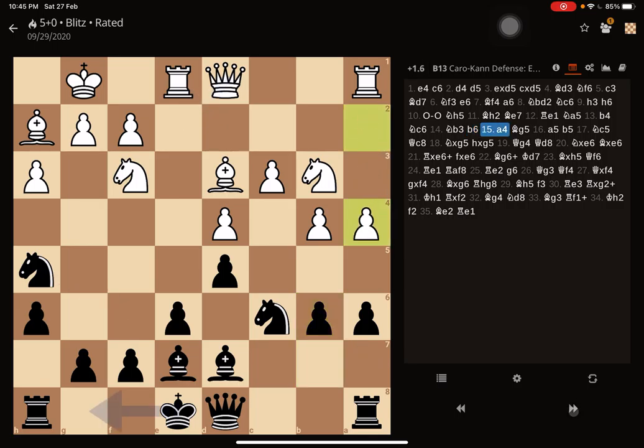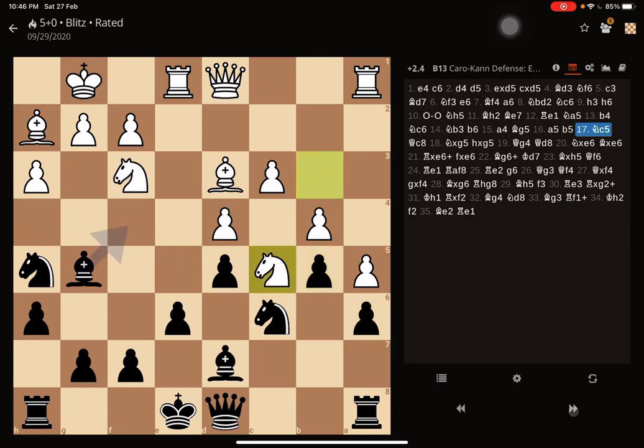Opponent goes for A4, trying to maybe kick my Knight or break open the B or A files. I went with Bishop G5, trying to exchange the Bishop for the Knight. Opponent denies that and just places A5, trying to break open, and I thought closing the situation would be better for me, so I went for B5. Opponent gets the Knight there, which is what the opponent was trying to do — Knight C5 is now a very good square for the Knight. My King is still in the center, so it's vulnerable, and the engine evaluation is 2.3 to 2.4 in favor of White already at move 17.